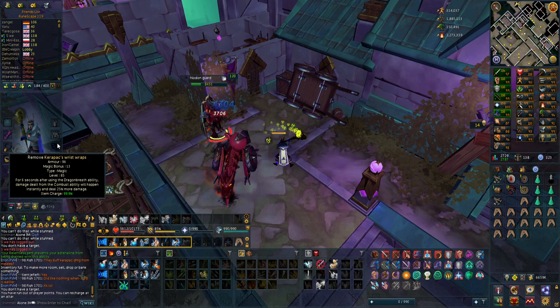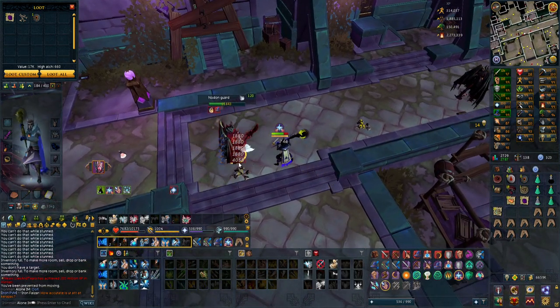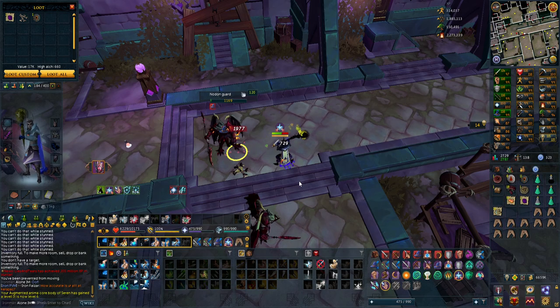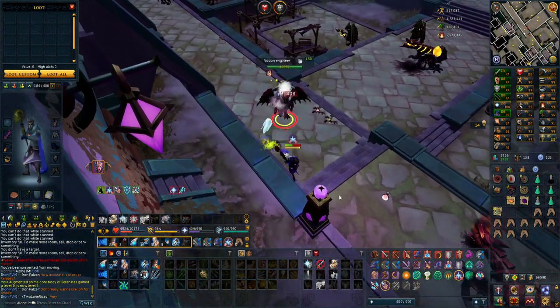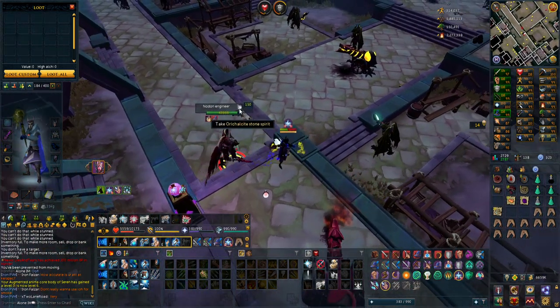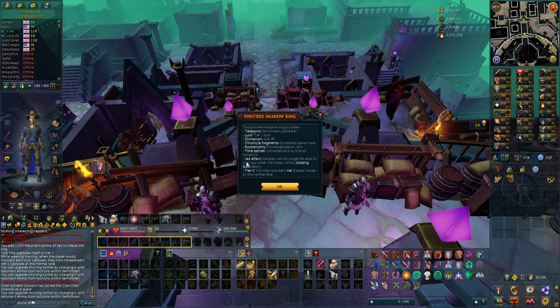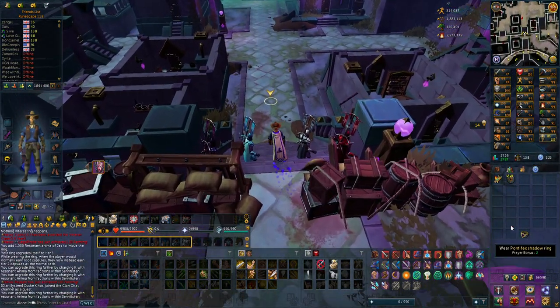I love using these, though I don't know how good they are technically. Let's walk the bleed again and then do Dragon's Breath — these hits are juicy. I actually just crafted the Shadow Pontifex ring and charged it with 1000 Resonant Animal of Jazz. I didn't even know this, but it has an effect that makes you immune to the stun that Karapax does when he jumps on you. Not sure how valuable that is since the ring has no stats, but it could be a good option for AFKing the boss.